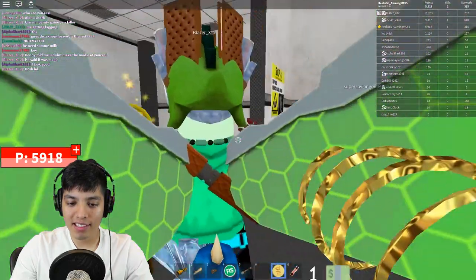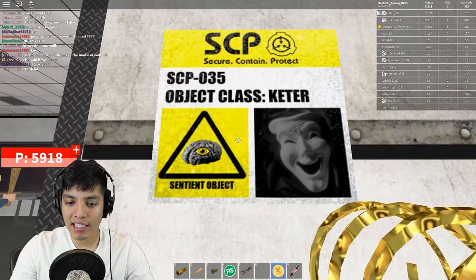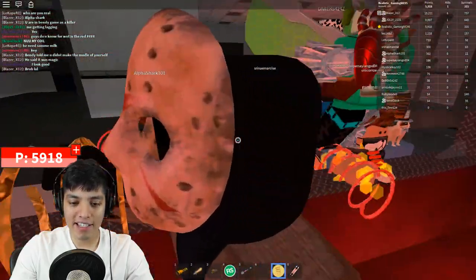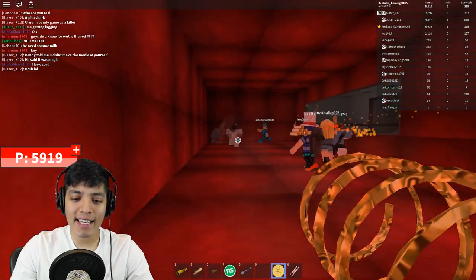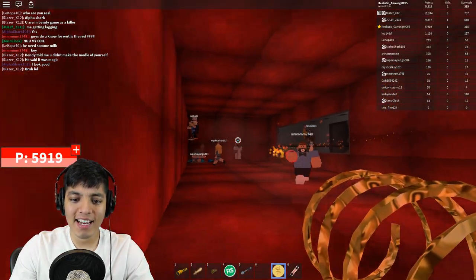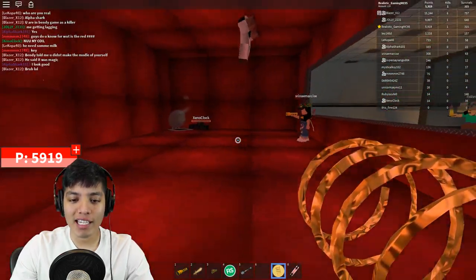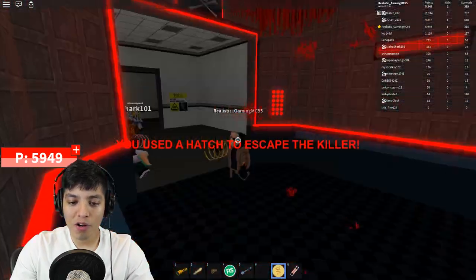It's SCP-35! Get ready — there he is, he snapped my boy's neck! We were right next to him. We need to break his ankles so we can get in that hatch — go go go! Nice, we made it!